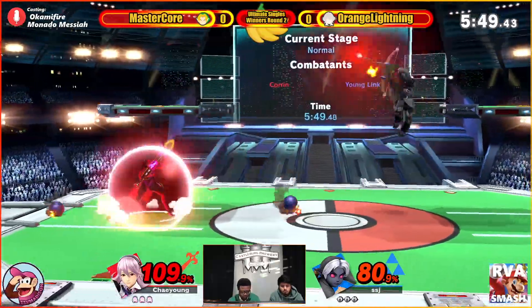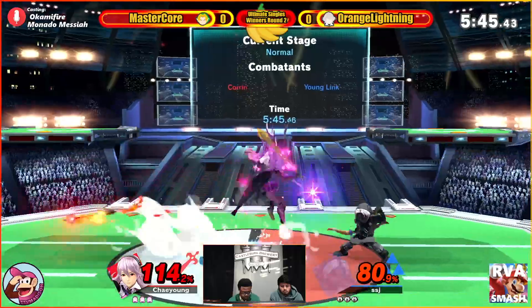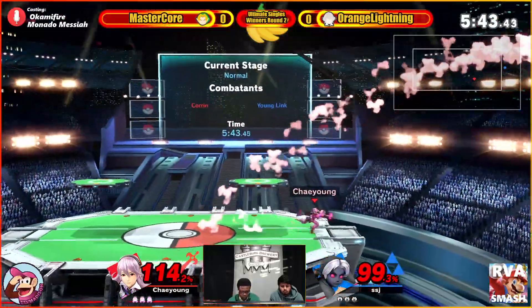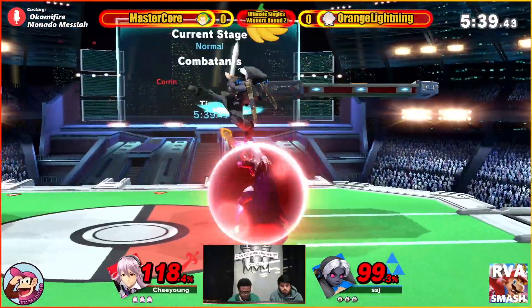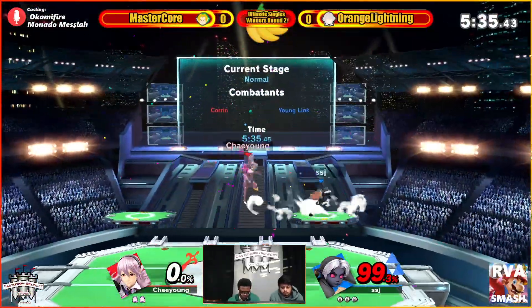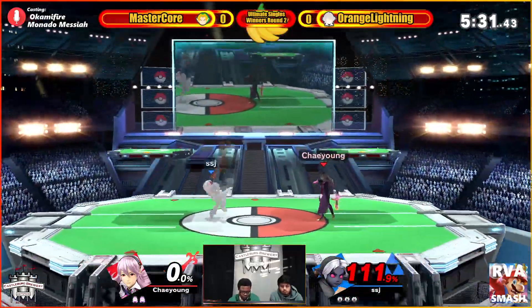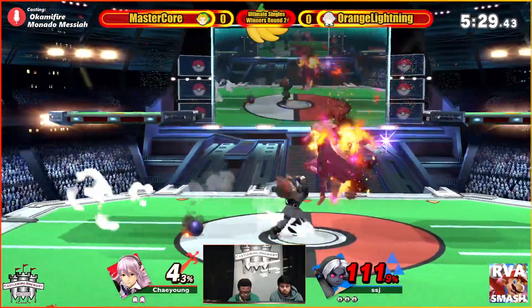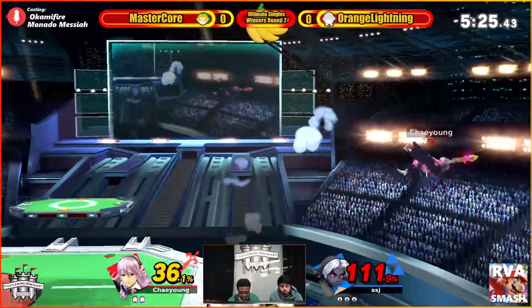Oh my goodness. Probably slide back and should be fine. Nice pin coming in from orange lightning. Very good up B — coming up from back here is definitely safe in any situation. It's hard to get in against the back air one-combos and things like that. Yeah, back into imagination is definitely real.